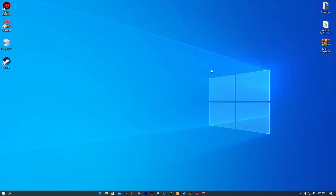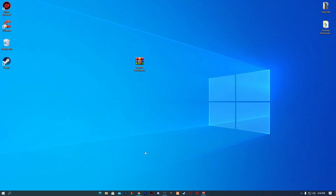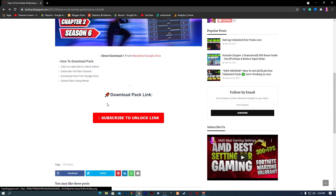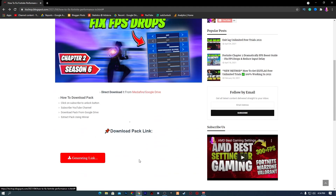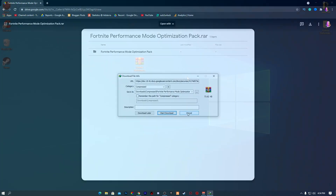First of all, we are going to do some optimization settings for our game and also for Windows. You need to simply download the Fortnite Performance Mode Optimization Pack — the link is in the description of this video. Go to the description, click on the link, and it will take you to the website. Click the subscribe-to-unlock button, subscribe to my channel, and it will generate your download link. Then simply download this file from Google Drive by clicking the download button.